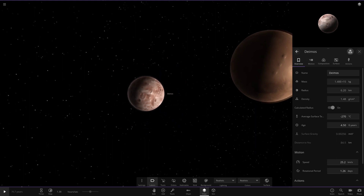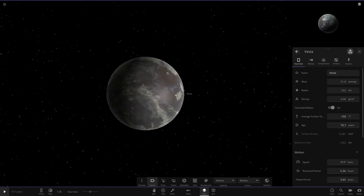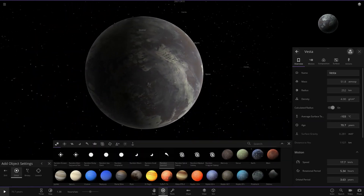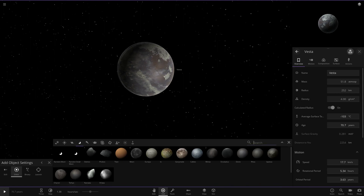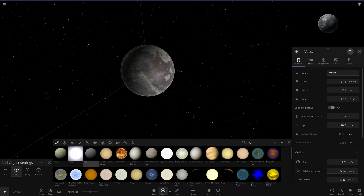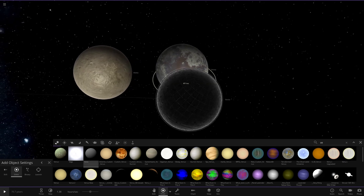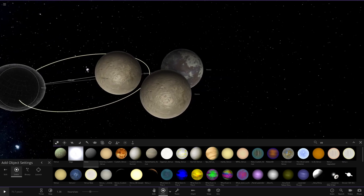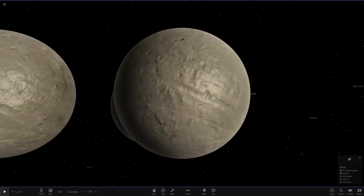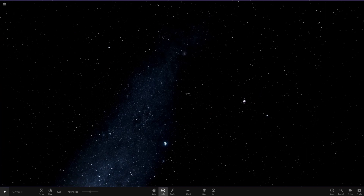These moons still need to be fixed — they've got their textures but just need the correct shapes. That also brings up the question: has Vesta been fixed? It still looks like a sphere. What if I spawn a new one in, since this is from an older version? Brand new Vesta — the texture has changed, but Vesta still hasn't had its shape fixed either. That kind of sucks.